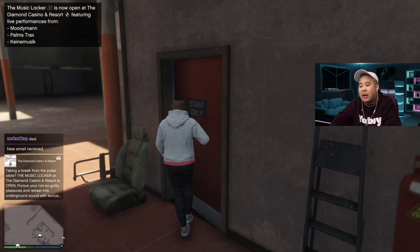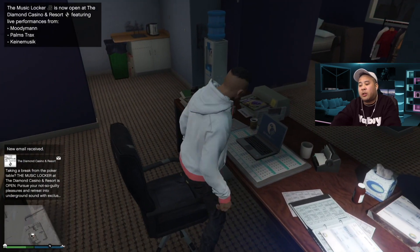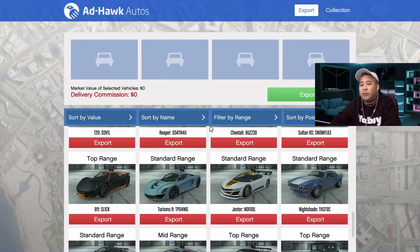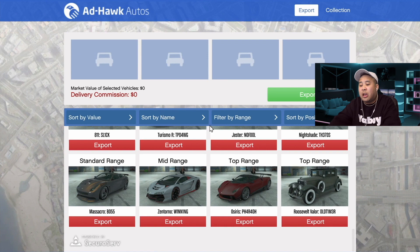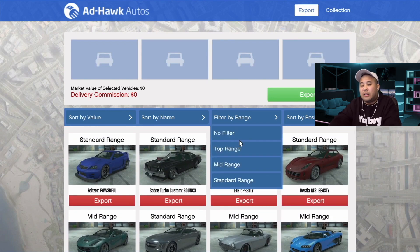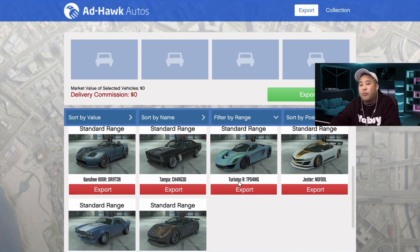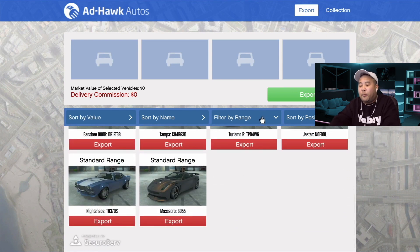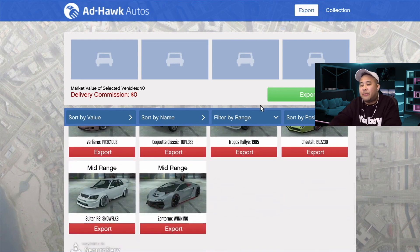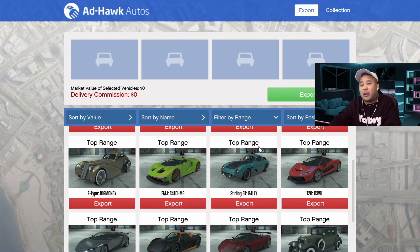Now I'll show you why collecting all 32 vehicles matters. When you come into your warehouse and log onto your computer you can see all the vehicles stored there. There are 10 standard range vehicles, 10 mid-range vehicles, and 12 top range vehicles — 32 total. Until you reach that max of 32 vehicles the game will not allow you to source the same vehicle twice, ensuring you collect them all. This is what I call the 32-car glitch — because after you've collected all 32 you can start collecting multiples.